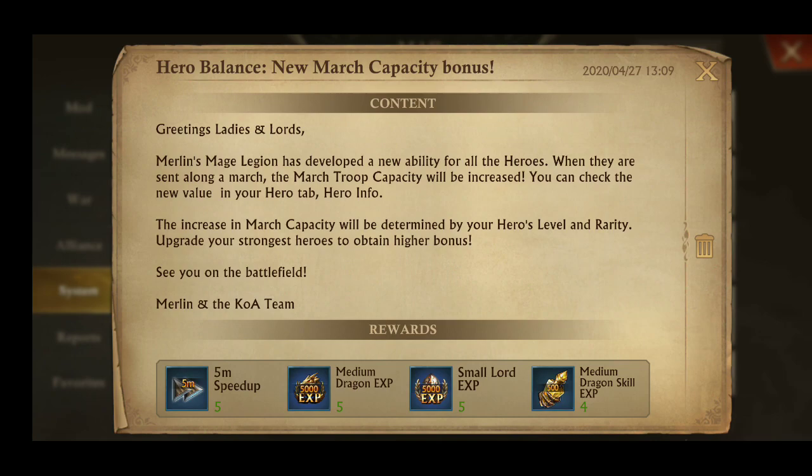A new ability has been developed for all heroes: when they are assigned along a march, the march group capacity will be increased. You can check the new value in your hero tab. The increase in march capacity will be determined by your hero's level and rarity — upgrade your strongest heroes to obtain the higher bonus.